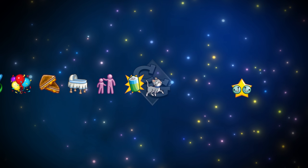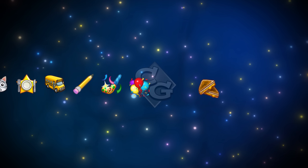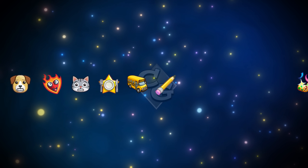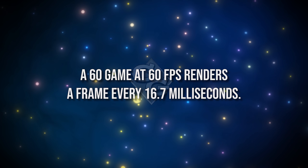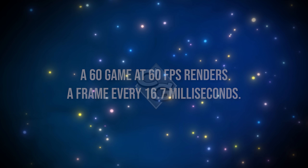For the simulation, the game actually processes one Sim at a time and they go in line. This happens so fast you won't normally see it because processors make decisions in milliseconds. Doing things this way is necessary to sync everyone up.